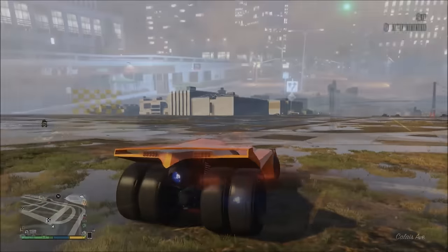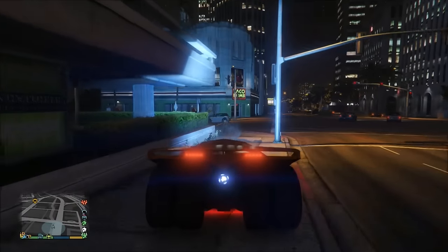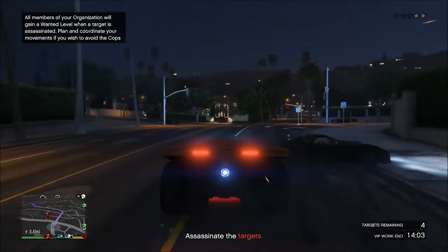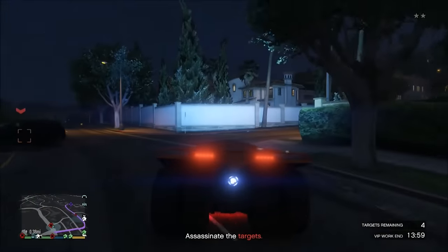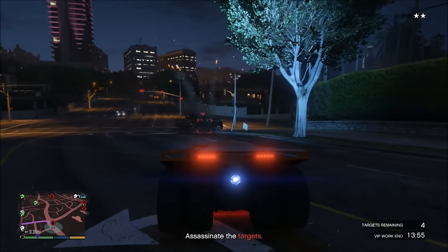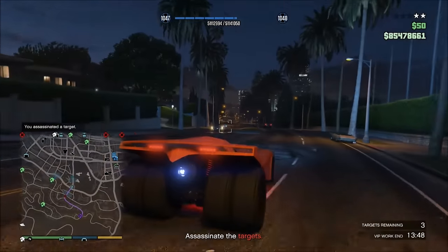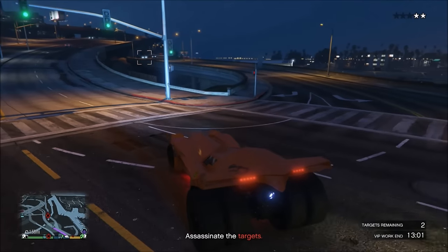Now let's talk about weapons. This thing comes equipped with the standard machine guns you've seen on a lot of other vehicles — the Oppressor, the Night Shark. They need to get rid of these machine guns; some of them are crap, don't do much, and they're inaccurate. The other weapon is missiles. This comes equipped with 30 missiles, and they are very similar to the Ruiner missiles — in fact, the exact same thing. These missiles have a slight delay so you can't fire them like crazy, but they are very accurate — more accurate than Buzzard missiles — and they will hit the target.